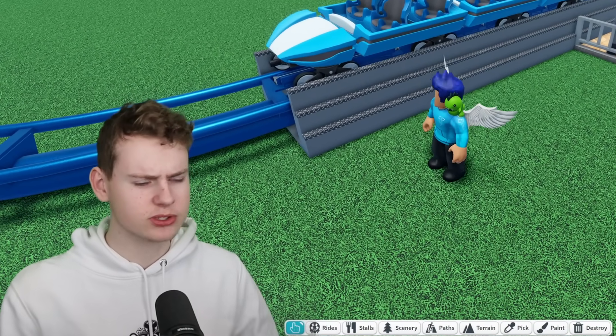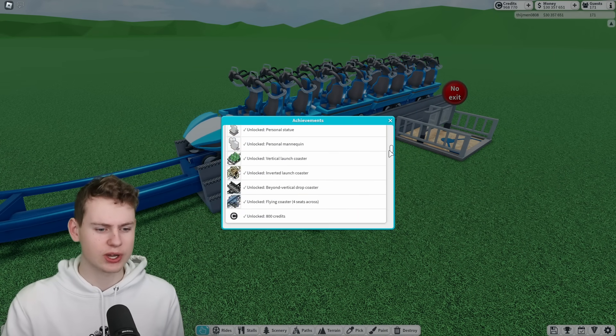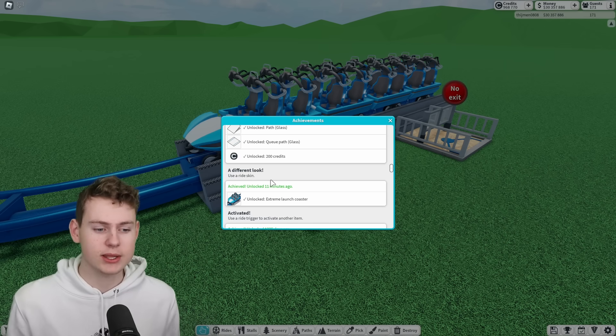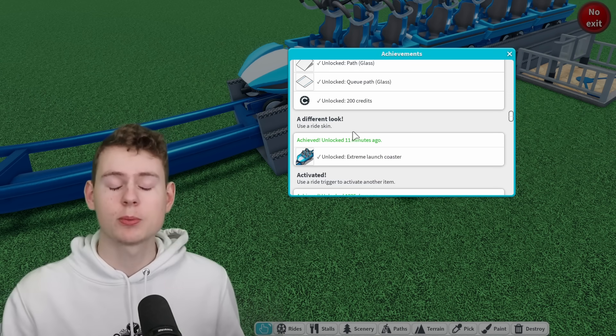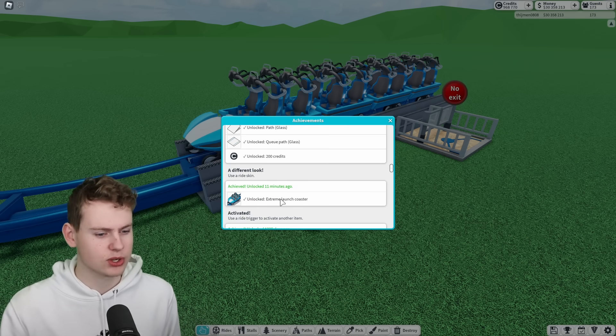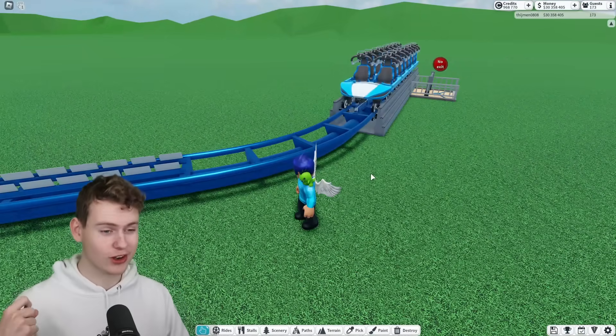So how do you unlock this? There is a new achievement. Going to achievements and scrolling down, we have the new achievement called 'A Different Look.' It's quite easy — use a ride skin. You buy a ride skin for some credits and then you've unlocked it. Not too difficult, no four stars required.